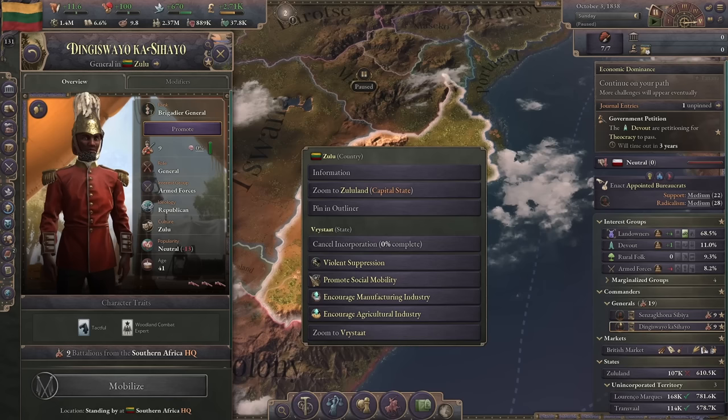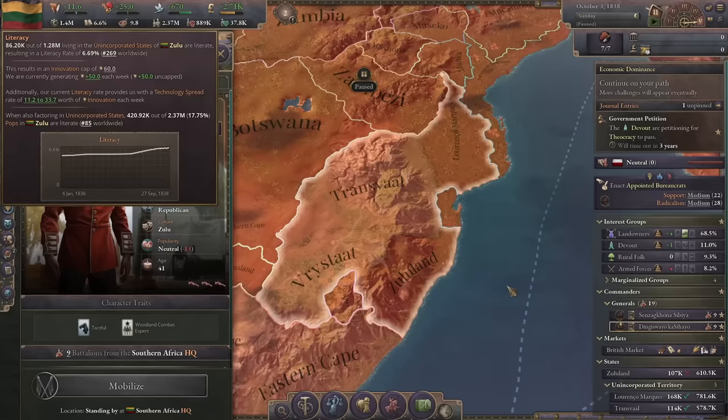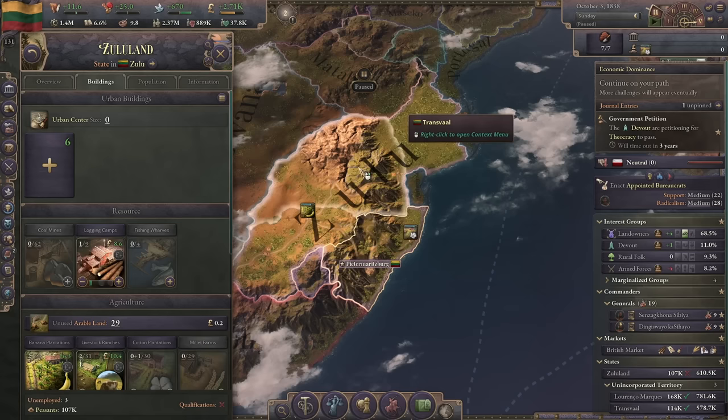We are incorporating all the states which should be fine. Let's cancel the agriculture and instead do social mobility to get some more education access. In Verstadt they have mines - a lot of mines. That's going to be a really big boon to us later on. We have coal, we have iron, but we're a little lacking in wood.